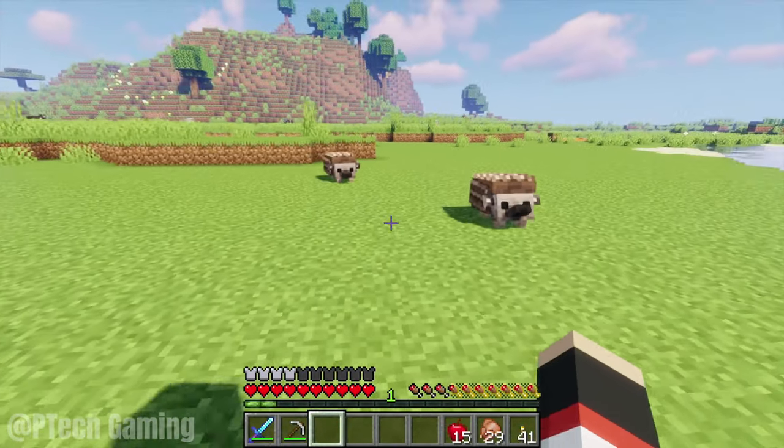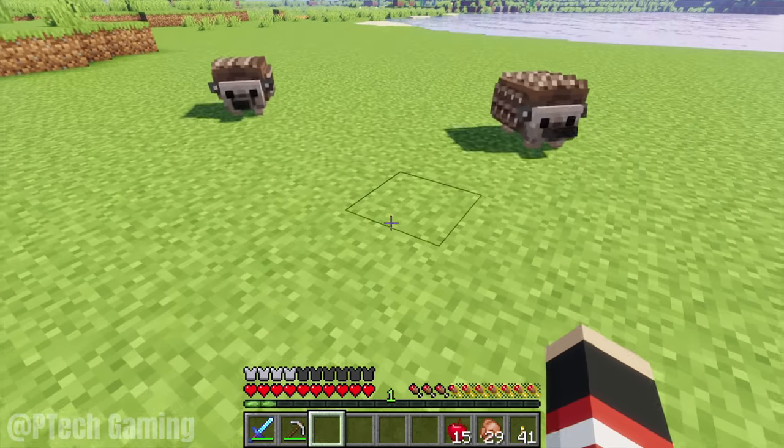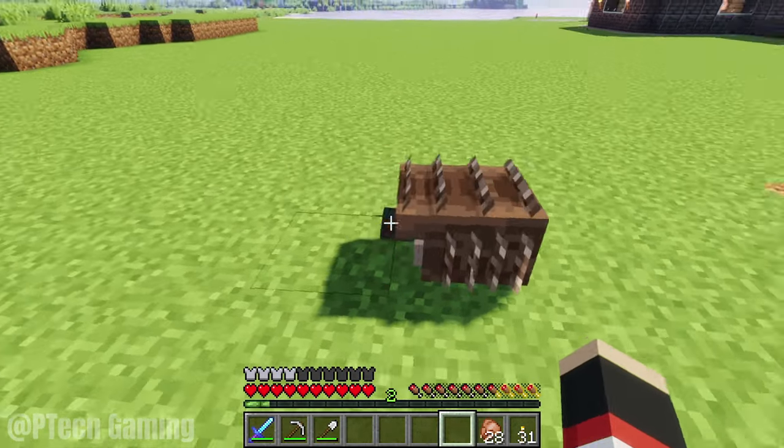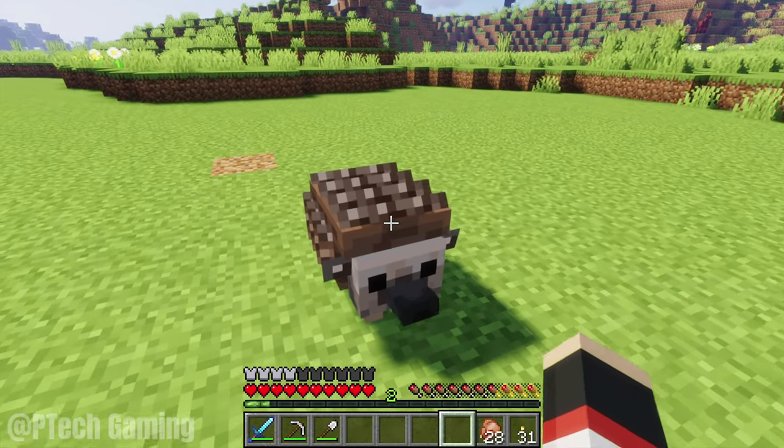Moving back to the hedgehogs — they will follow you wherever you go. But you can right-click on one that has been tamed and it'll puff up into a ball, making it stationary.